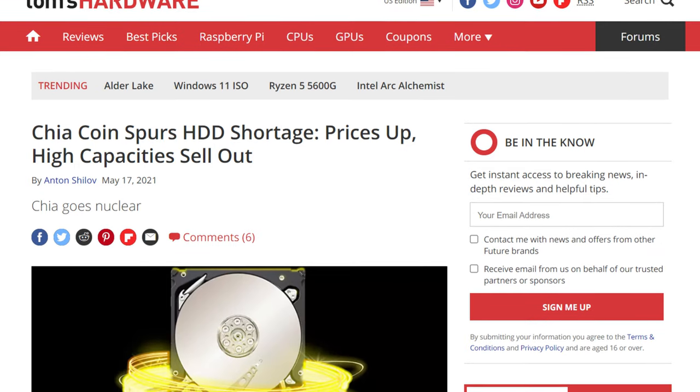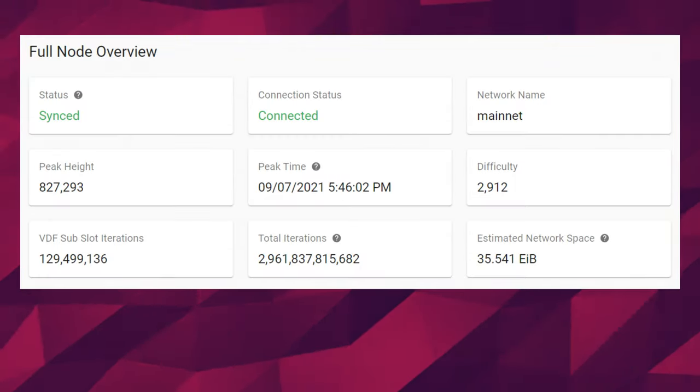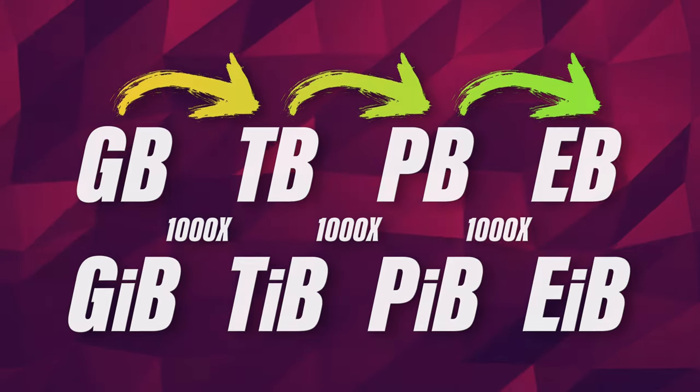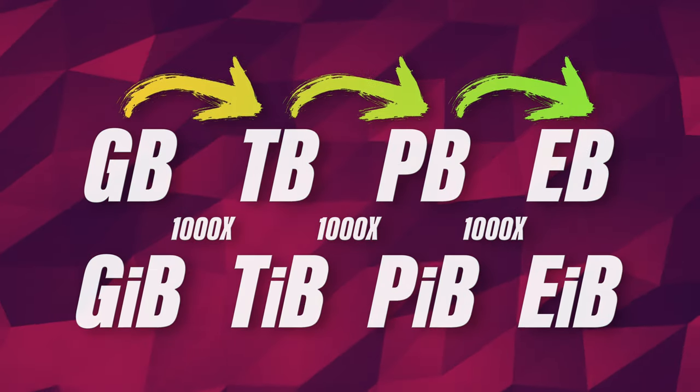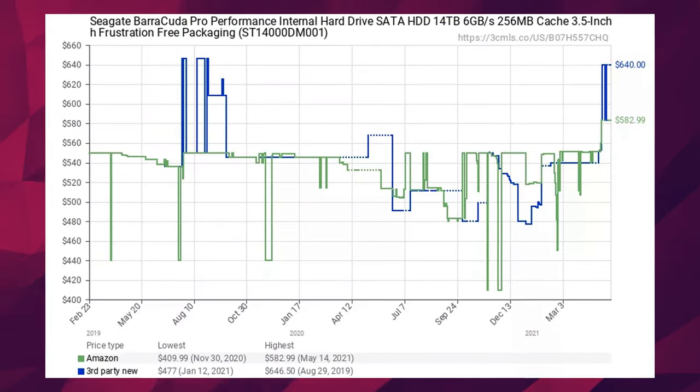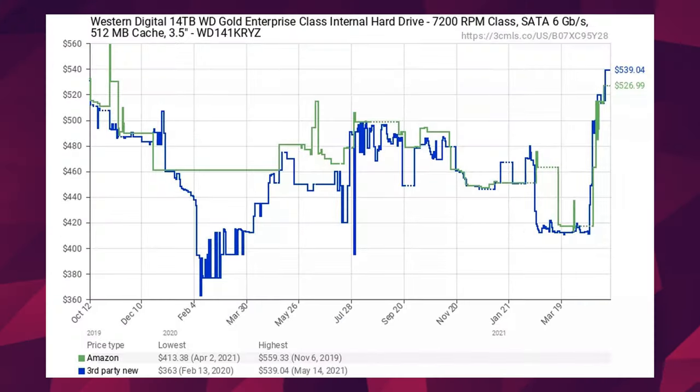Chia needs a lot of storage to make a profit, and I mean a lot. The entire network right now has 41 exabytes — that's 41 thousand petabytes. That's insane and it's used strictly to mine coins. For hard drives, prices went up a little for medium capacity drives. 8 to 10 terabyte drives had something like a 10 to 15% increase. Any capacity above that, so 14 terabytes and up, was pretty bad with a 30-plus percent increase in price, and these high-capacity drives were very hard to find. For good old 1 to 6 terabyte drives though, we didn't see that much of an impact.